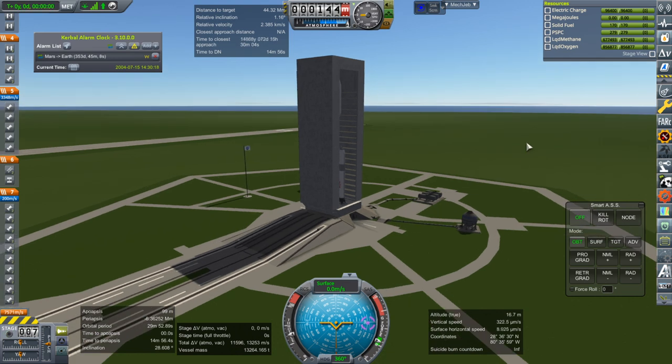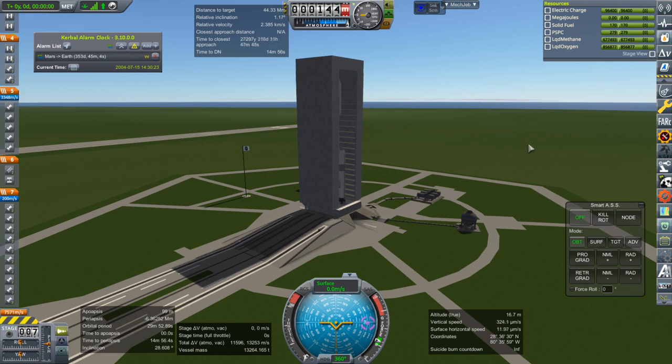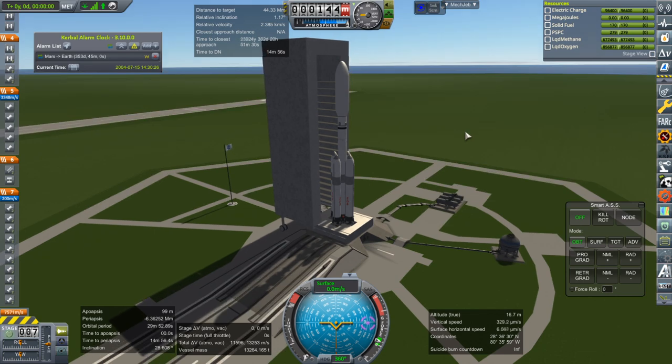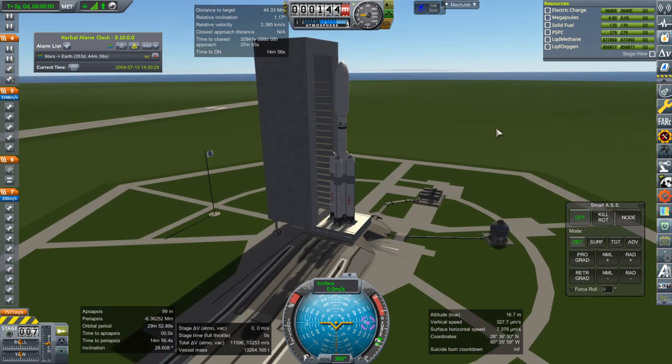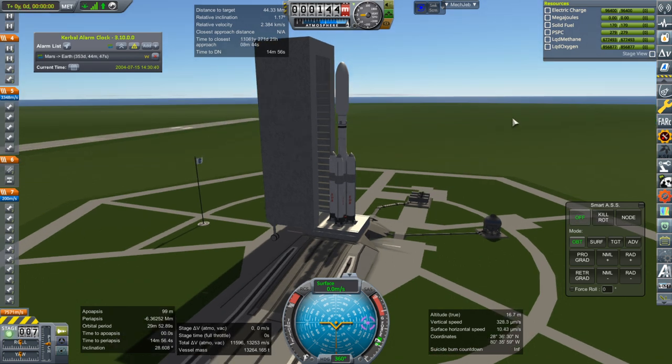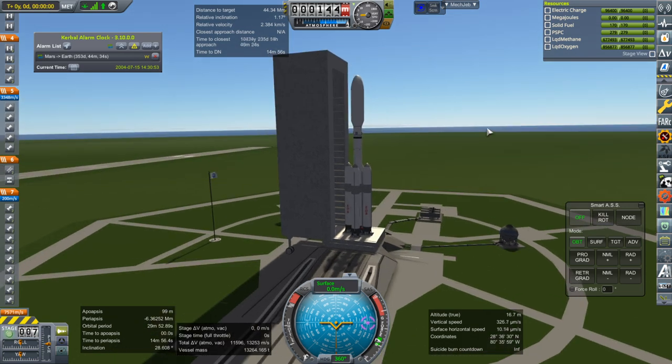Hello everyone and welcome back to my Mars colonization series in Kerbal Space Program 1.6.1. In this episode we need to get a tug over to the situation near Mars Transfer Vehicle 1 and try to sort things out — getting that fuel to the Mars Transfer Vehicle. The fuel is currently stranded because the stage carrying it has run out of fuel. The actual fuel we're trying to deliver is methane and oxygen, but the hydrogen nuclear stage just doesn't have enough delta-V to dock them to Mars Transfer Vehicle 1.